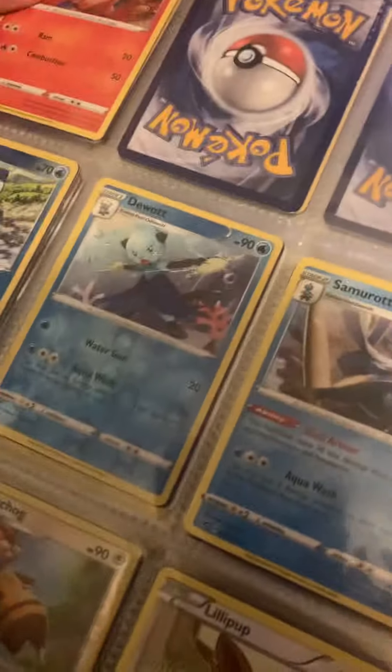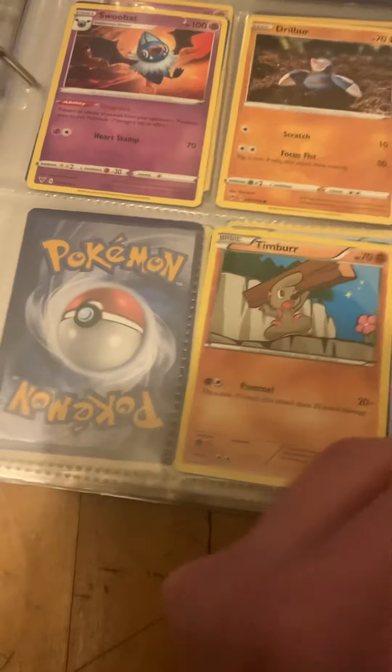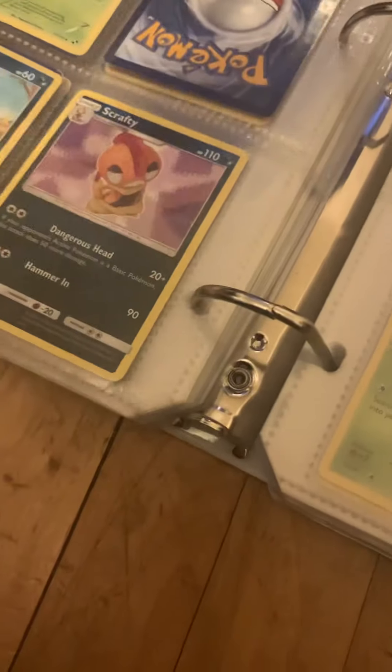I have the full Oshawott line but I'm missing all of Tepig's line. I have all the elemental monkeys, but that's not an accomplishment. I have the full Cryogonal line unfortunately. This part of the book is actually fairly complete — I have a lot of Unova cards despite not actually getting a lot of cards for the Black and White era, but it's because there's so many Pokemon from Unova so there's a lot of cards for them.